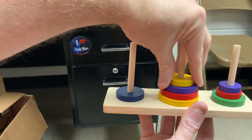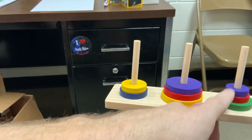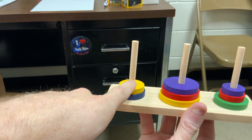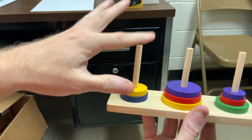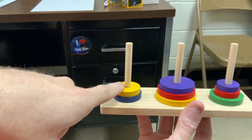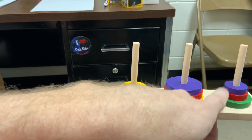Now move the yellow over. These top two need to work their way over to the yellow from post three to one. And I've got one and two to work with: post one, post two.